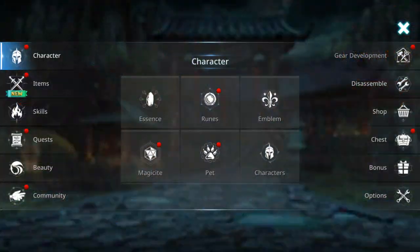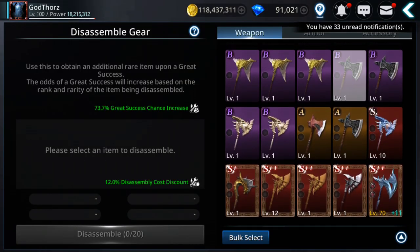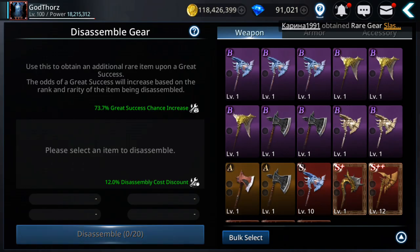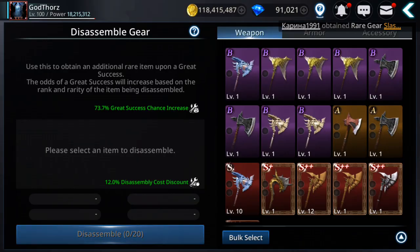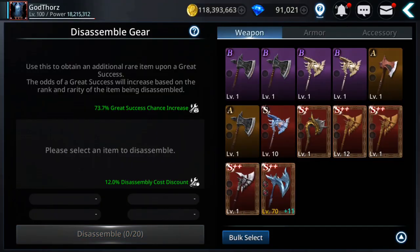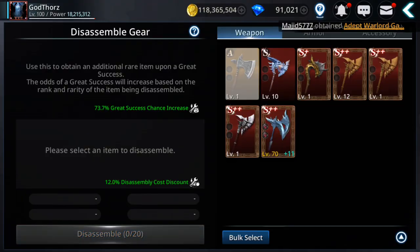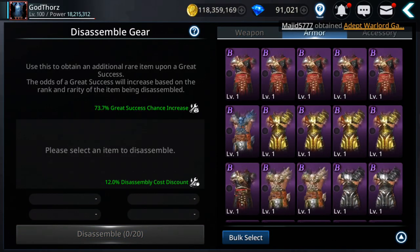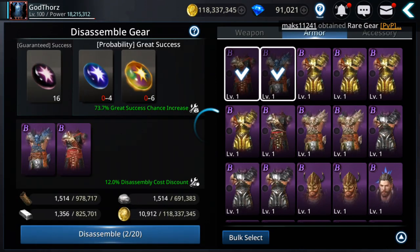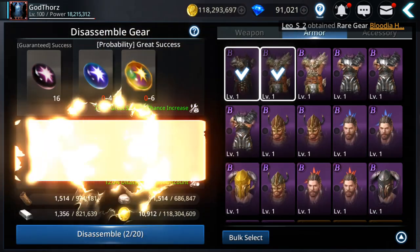Now let's try to disassemble some gear — we're gonna test the gear disassembling, and hopefully I'll get enough materials to do some gear morphing. The chance is 73.7 percent. I got one right there. What I notice with rank B gear is they reduce the chance to get materials.